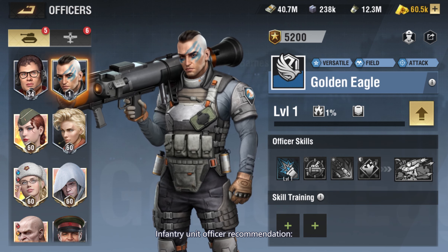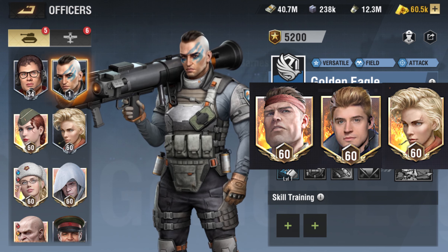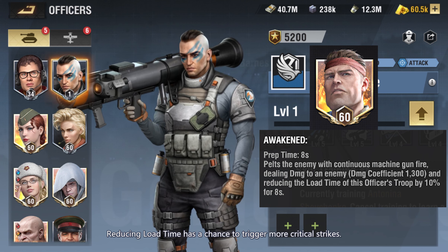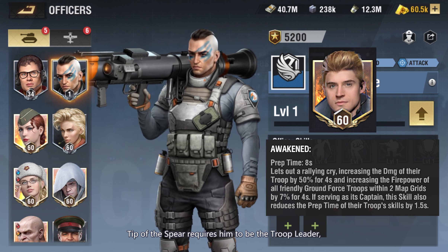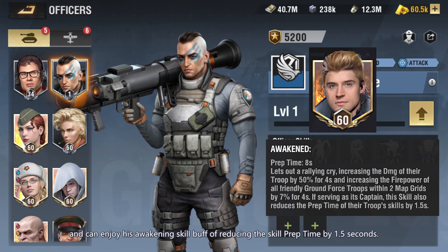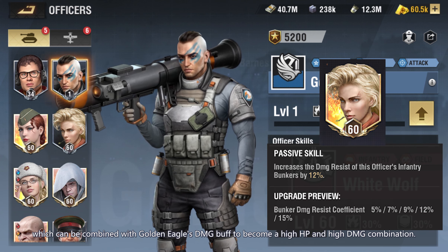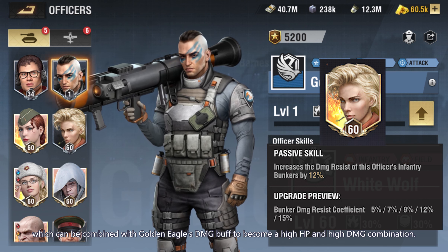Infantry Unit Officer Recommendation. Recommended officers: War Machine, Tip of the Spear, White Wolf. War Machine is easy to use — reducing load time has a chance to trigger more critical strikes, which is somewhat effective. Tip of the Spear requires him to be the troop leader to enjoy his awakening skill buff of reducing skill prep time by 1.5 seconds. White Wolf has a good defensive passive skill, which can be combined with Golden Eagle's DMG buff to create a high HP and high DMG combination.